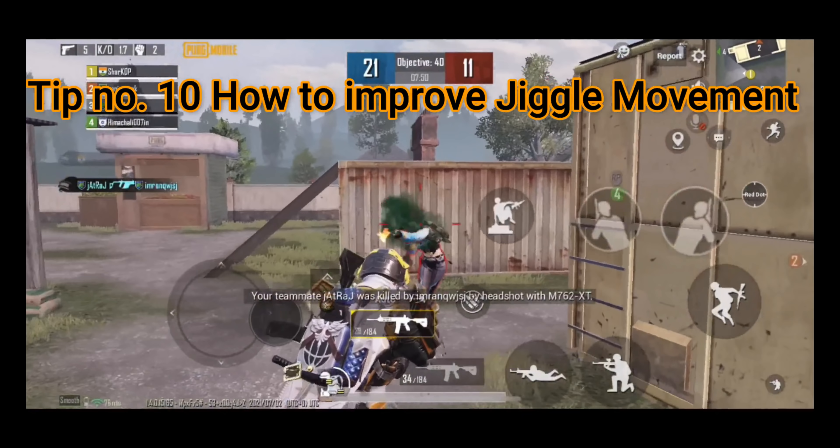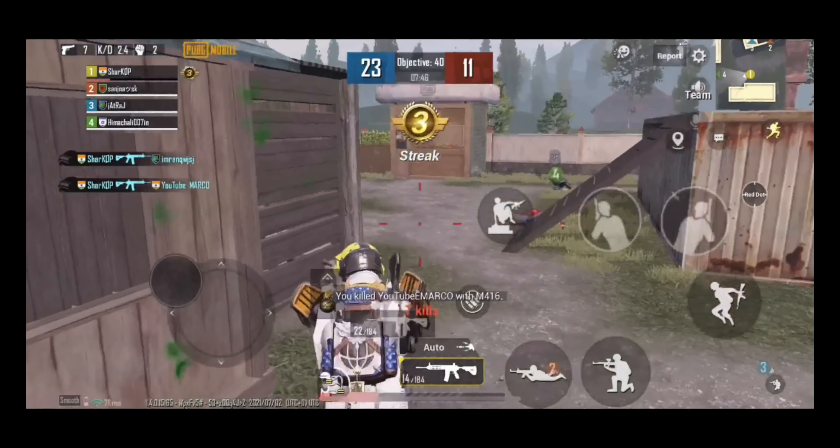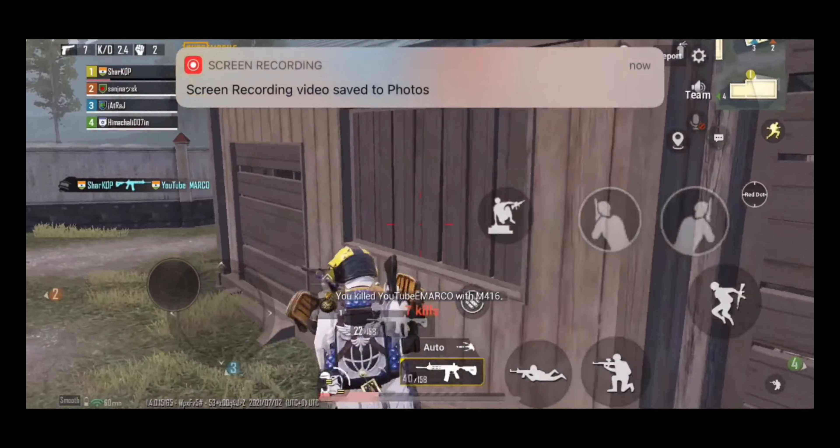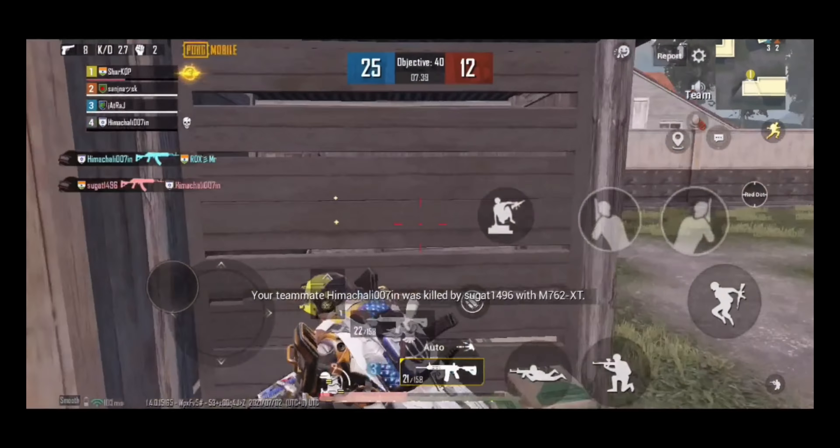Tip number ten: how to improve jiggle movement. Try to play daily for 30 minutes in TDM to improve your jiggle movement by moving the joystick right to left or left to right.